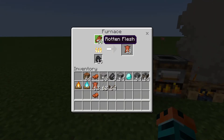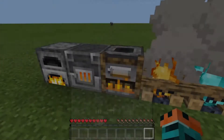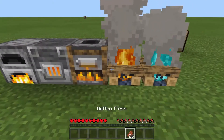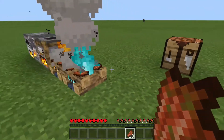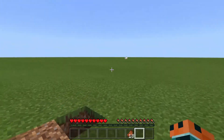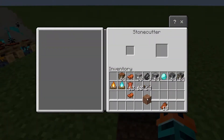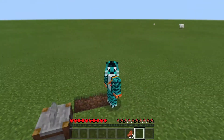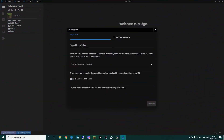I've got rotten flesh in the furnace cooking into leather, in the blast furnace, in the smoker. We can even pop it on the campfire and dry out that rotten flesh into leather. And how about this one — it's completely overpowered. Inside this dirt there could be some diamonds. Look at that! So stick around, I'll show you how it's done.